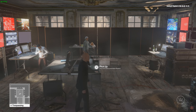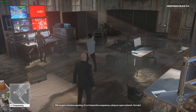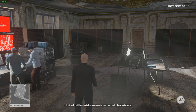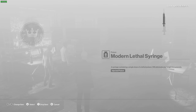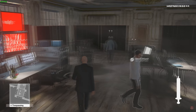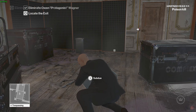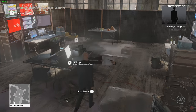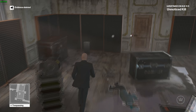Our target is there sitting down in the white shirt. What we want to do is take out both. We're going to throw a coin to the opposite side of the room. On every occasion he's going to send the other guy over there to investigate the coin. While he's doing that, stab the target with the syringe and subdue the other guard. Once you've done that, that's the target taken care of. Delete the evidence that's on the table. The camera did spot us, but that's everything taken care of.